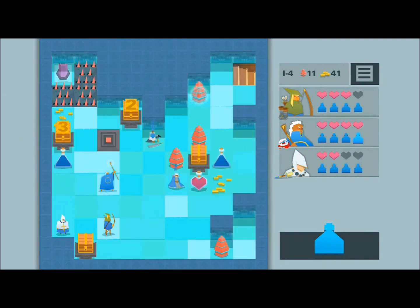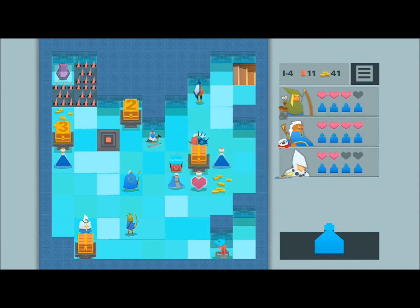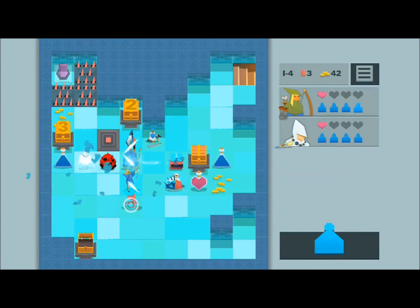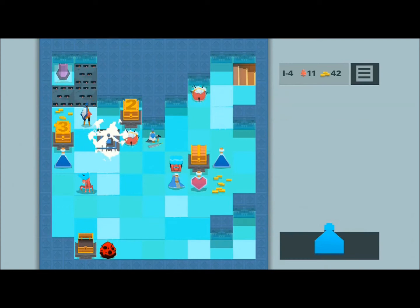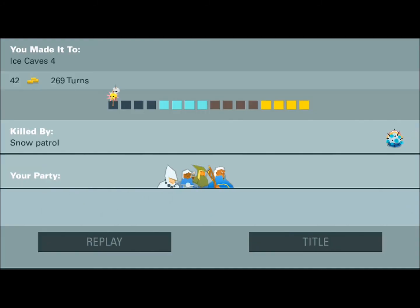So I've gotten to the end of the ice stage, which is cool. I can get yet another person in my party as well. But it all went wrong right at the end there — I got frozen and then killed terribly.